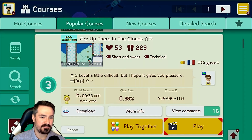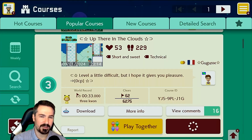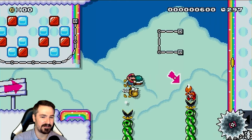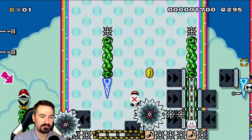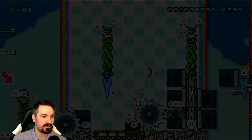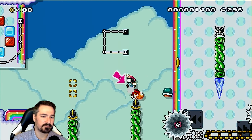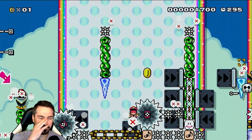Okay, up there in the clouds by Gugesi is in the number three spot today — 'a little difficult but I hope it gives you pleasure.' What kind of pleasure are we talking about here, Gugesi? I think it will give me a level of satisfaction when I clear it — most Kaizo levels do. Straight away we're holding a shell — should I throw that shell up? No, I throw it forward so I don't collide the shell with the Koopa.